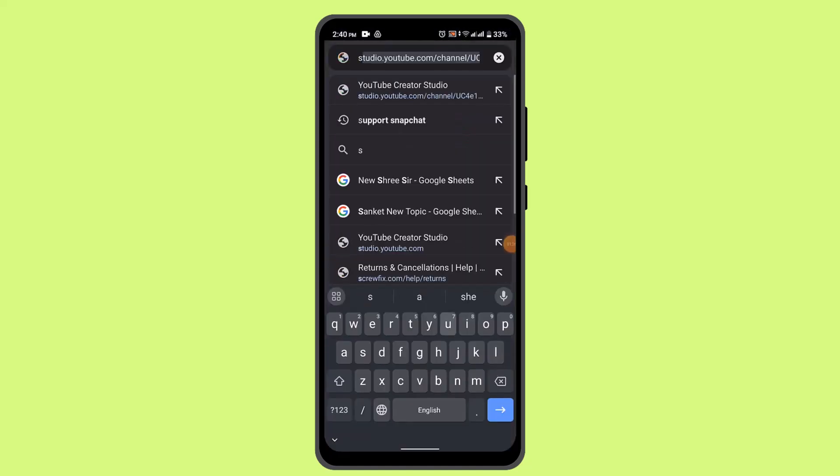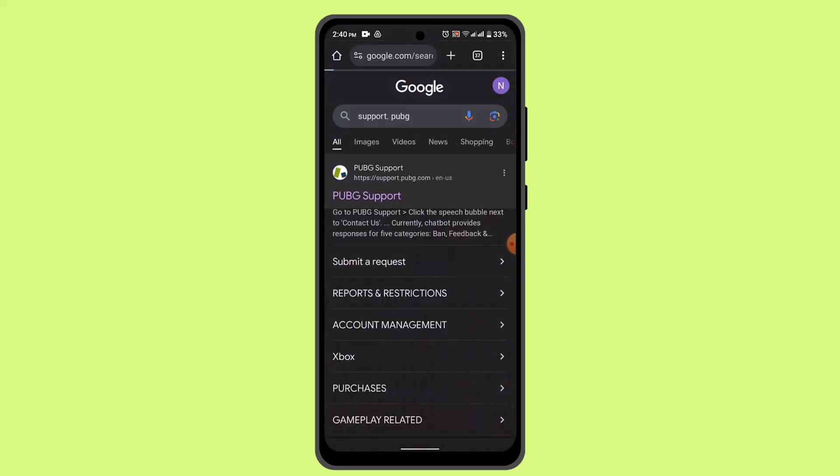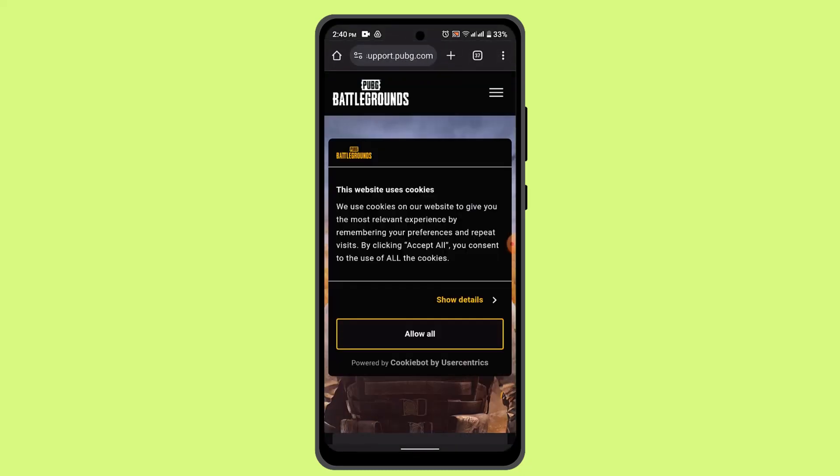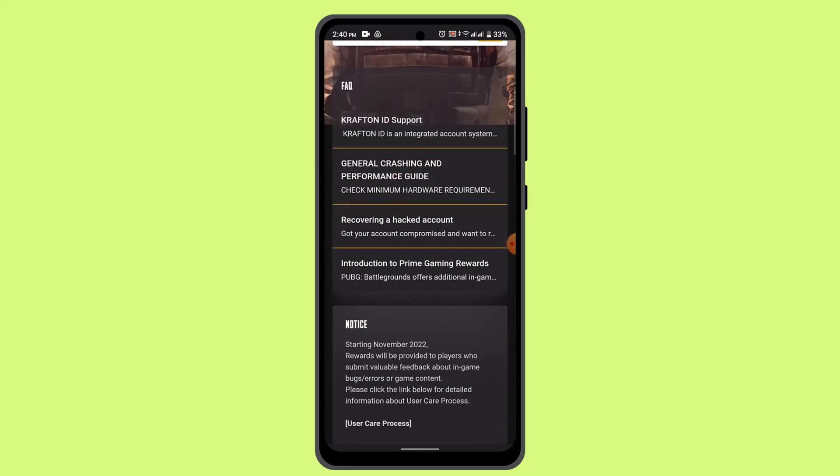To open the form, open up a browser and in the web address bar type in support.pubg — that will take you to the page where you can select the link support.pubg.com. On that page, select the relevant article and fill out the required information accordingly.